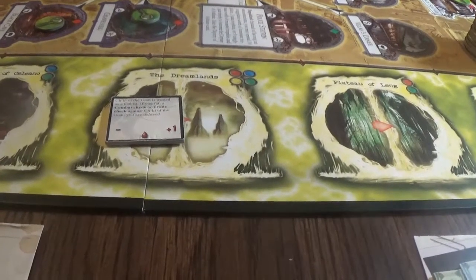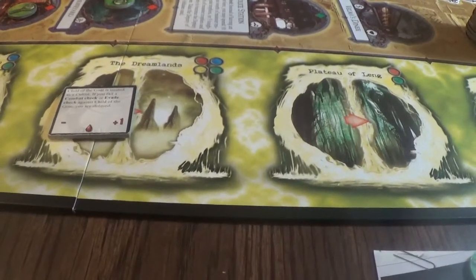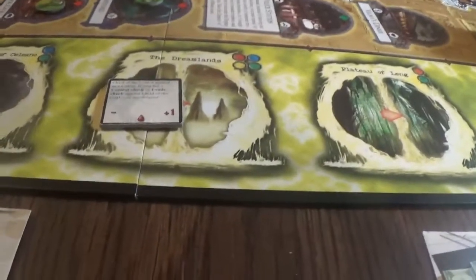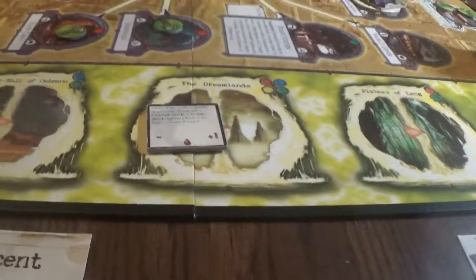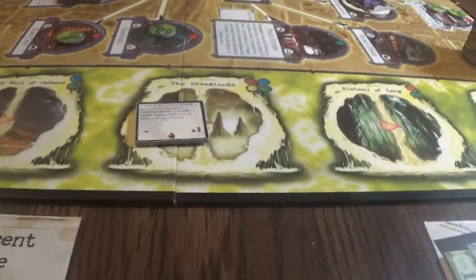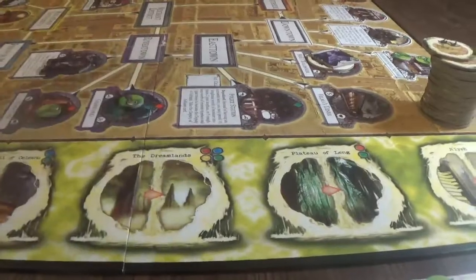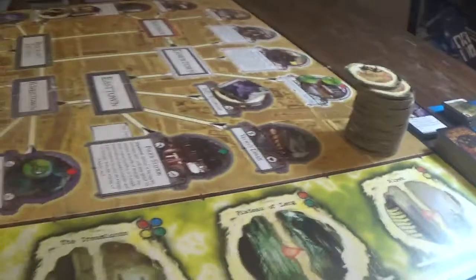It's treated as a cultist. And remember, cultists are treated as undead. They don't get any bonuses, so we don't have to do a horror check. I have my rifle which is five, plus one is six - I need nine total. All I need is one hit, so I'll just roll a couple dice. I did get one success, so we killed it. But they are relentless, so we can't claim them.